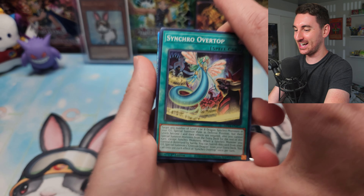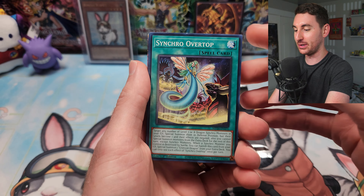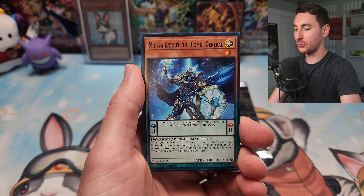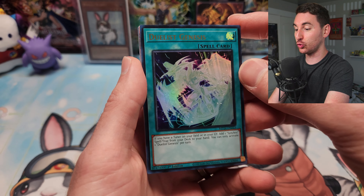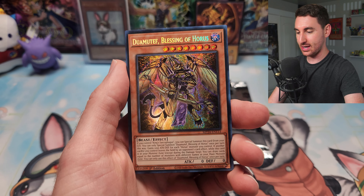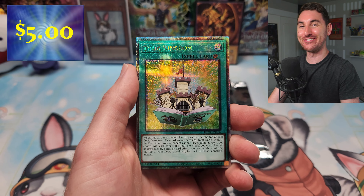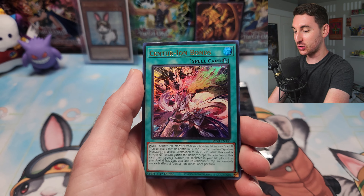These mega packs actually look kind of basic, not gonna lie. I can see a QCR back — I don't know if it's all the way in the back or the middle. We'll go a little slow on the first two or three tins. Duelist Genesis is our first ultra rare, and our first secret rare is Duwamath, Blessing of the Horus. Our first QCR is Toon Kingdom — very cool.